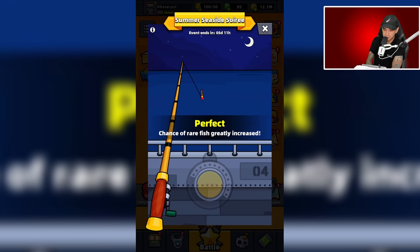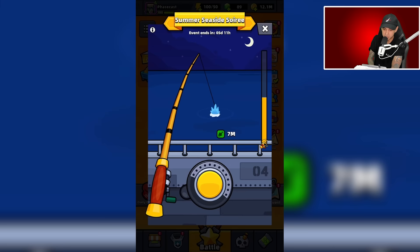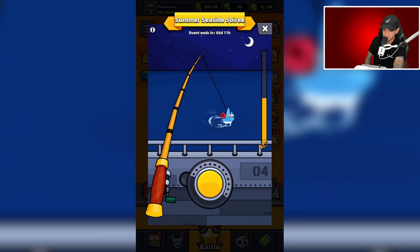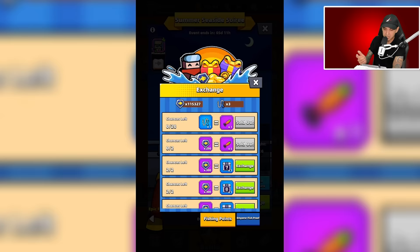I was able to get emperor fish using both strategies, and there is one thing I noticed. To tell if you have an emperor fish on your line right away, it's probably going to swim to about 150 or 160 meters in red right away. It's also going to put up a fight when you try to reel it in. I'm going to let it go over 200 meters, get a broken fishing line, and then head to the exchange and exchange it for fishing lure.